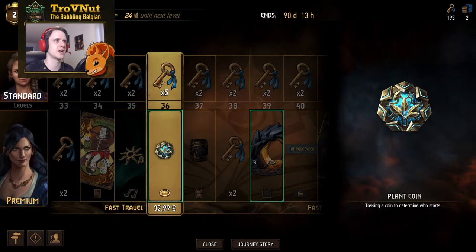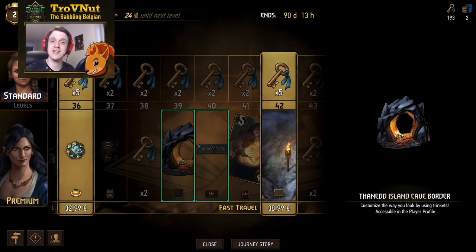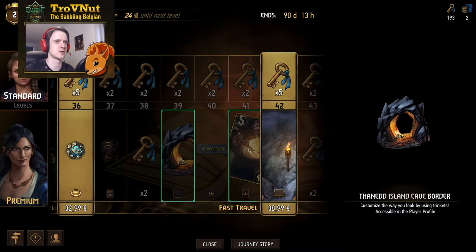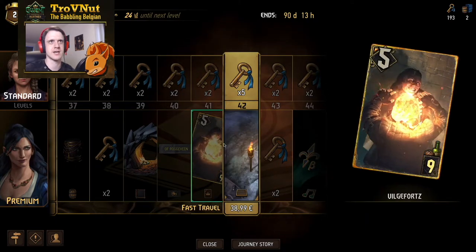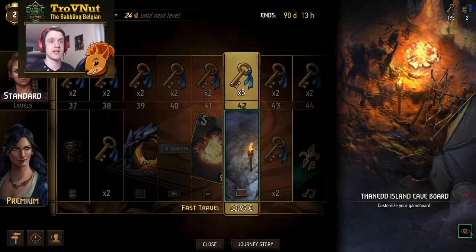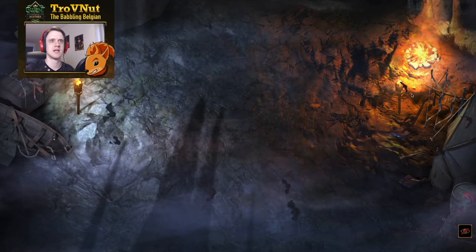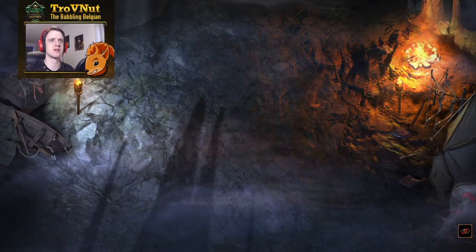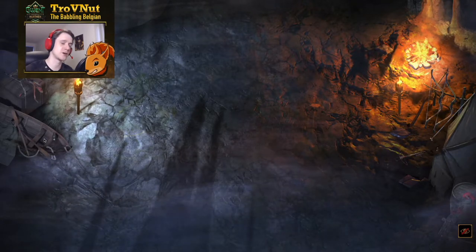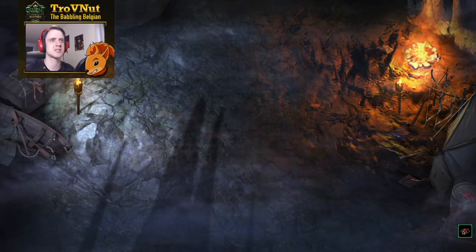Another very cool coin skin — the Plant Coin with gold and blue highlights. Then the first more sinister border — the Thanedd Island Cave border, the cave that the Nilfgaardians and the Scoia'tael used to infiltrate Thanedd. Then Vilgefortz, the kind of big bad the first time he showed his true colors and tried to overthrow the entire Isle of Thanedd. We also get the cave as a game board, with bats, glimpses of the red bandoliers — the weapons of the Scoia'tael — and the boat they used to gain access to the island, because they went on the boat and murdered a bunch of people. That's what happens in Witcher stories.